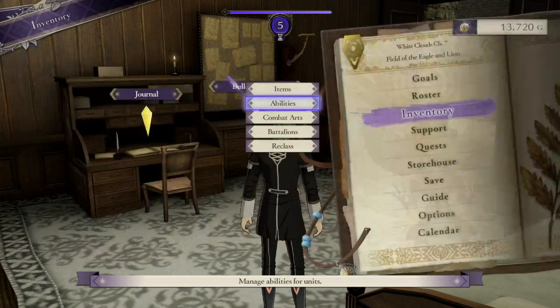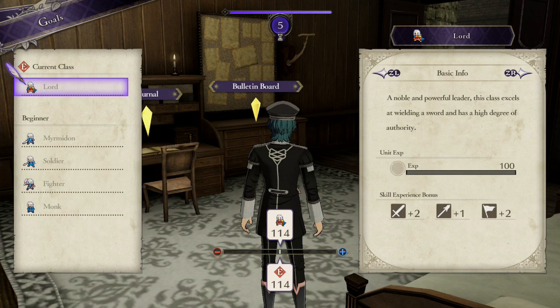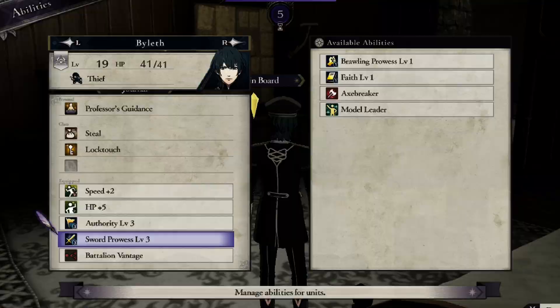Make sure you learn all of those abilities in a class, then take your exams to move on to a higher class or move laterally within the same category. I've been doing this and I've been getting some amazing abilities after mastering a class, so make sure you master your classes before moving on.